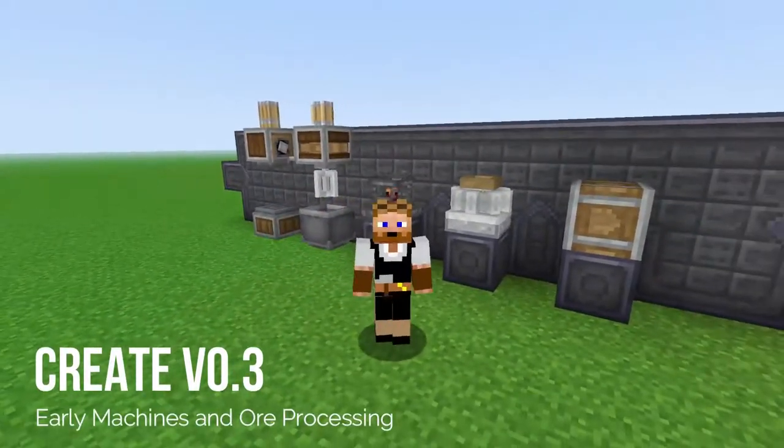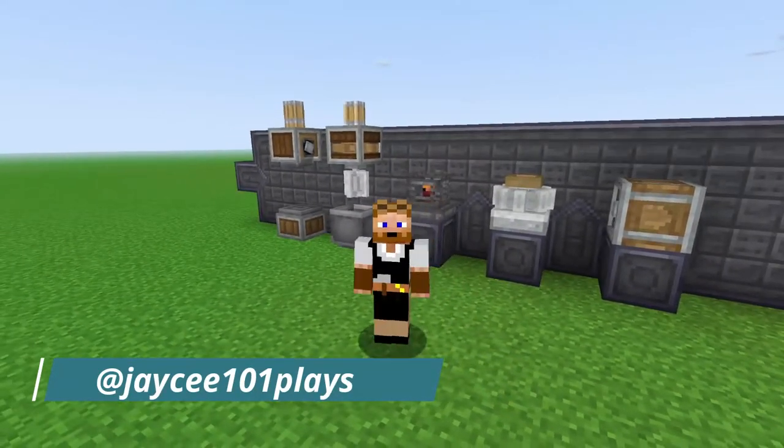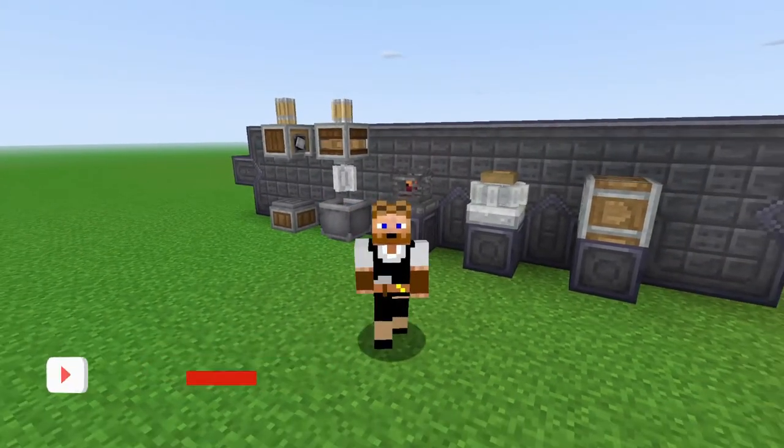Hey everybody, good morning and welcome back to our Create Mod tutorial series. In the previous episodes we talked about power generation and how to modify that power by increasing or decreasing speed or changing the orientation. And today we're going to be putting that into practice.